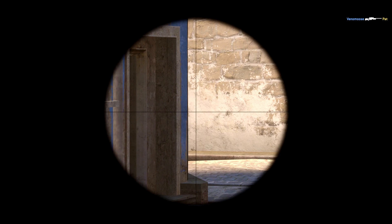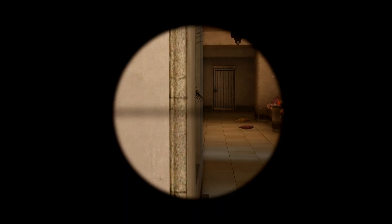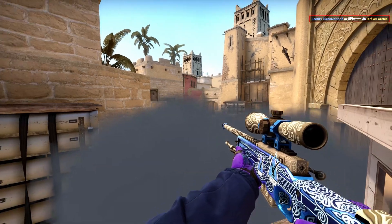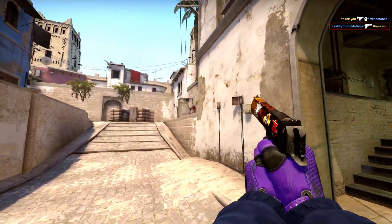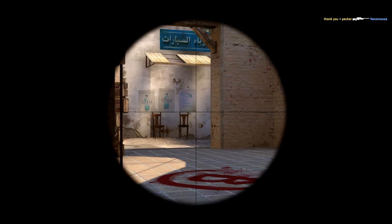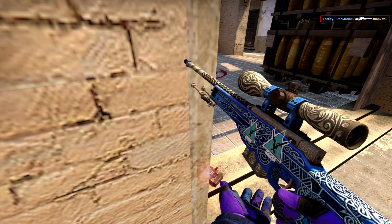Crosshairs are a big part of Counter-Strike that can help you hit shots easier — or you can just be a real gamer and use a completely ridiculous one. Thanks to the game's almost infinite customization, you can really do anything you want. First, find the type of crosshair that works best for you based on your skill level and personal preference. The best way is to try different crosshairs for a few days, save the codes in a notepad, then switch and repeat until you find exactly what you play best with.